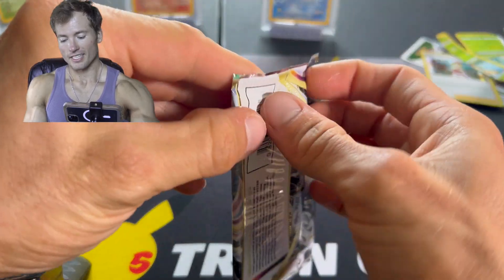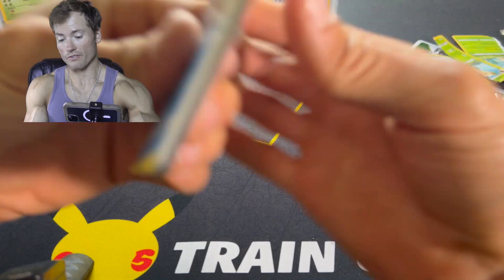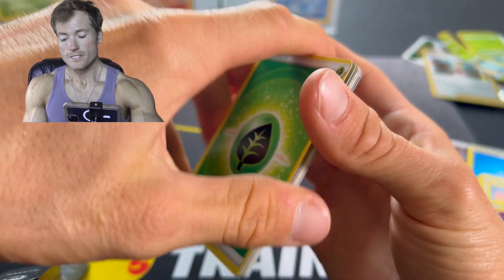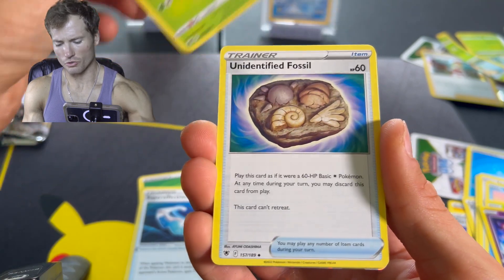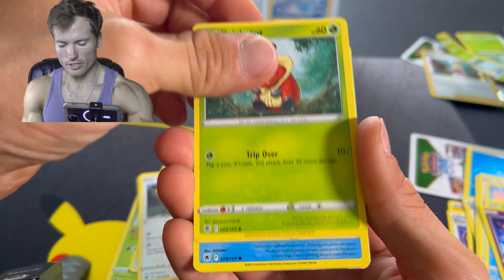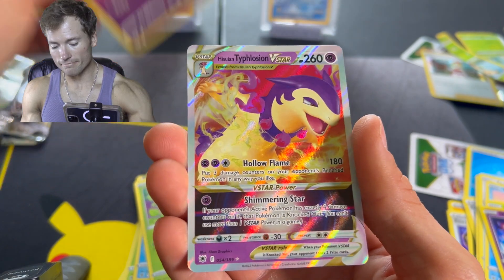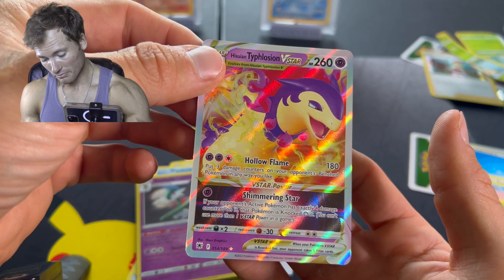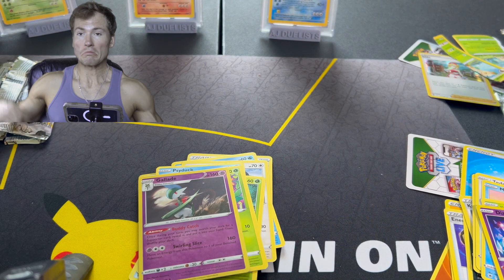Alright. Last pack — can we pull some magic? That opened up like a Yu-Gi-Oh card, so maybe that means we have something. Fire. Fire. Come on — it's not. Grass. Super Effective Glasses — we need that. Cricketune, Unidentified Fossil, Swinub, Chatot, Cricketot, Psyduck, Piplup. Reverse Gallade. And a Hisuian Typhlosion V-Star — that's an okay pull! Yeah, I'll take it. Heck yeah. Bicep flex — what's up!